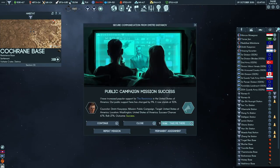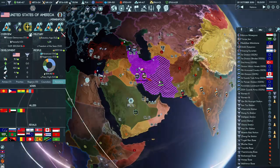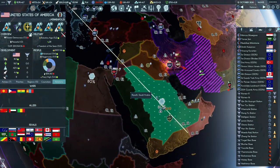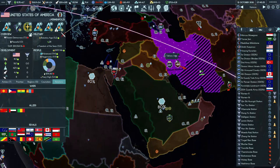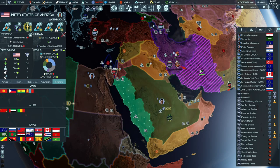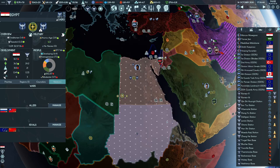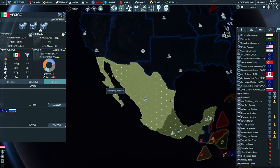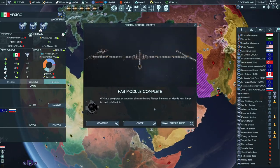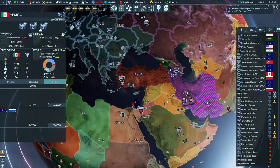We are building up some public rapport in the United States because we're making efforts to get into the US. The Iran war still continues after they used a nuclear weapon, which was not great. We now have control of Egypt — I'm going to make sure they're allied with Russia so Russia protects what we need. Mexico is not allied properly, which is good. We completed a marine barracks and we're now at 365 capacity, which is not great.